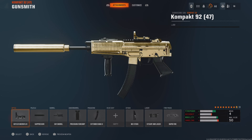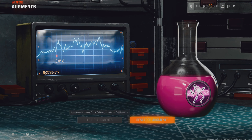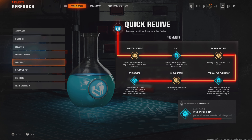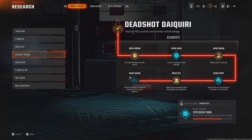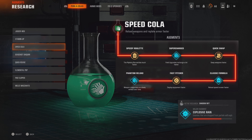The first thing you're going to want to do is go over to augments. You're going to need four augments. You're going to want Dying Wish for Quick Revive - the final augment. You're going to want Electric Cherry - the final augment on Elemental Pop. Then you're going to want the second augment on Deadshot Daiquiri to increase critical damage. And then for Speed Cola you're going to want the fourth one which increases your reload speed even more.